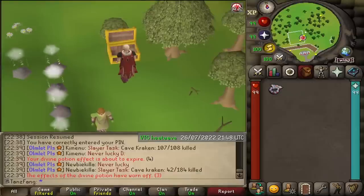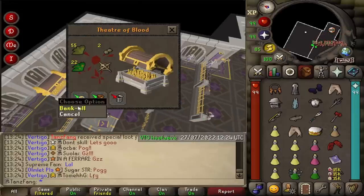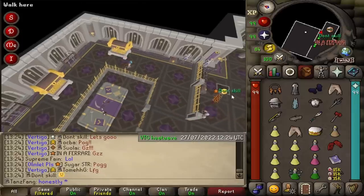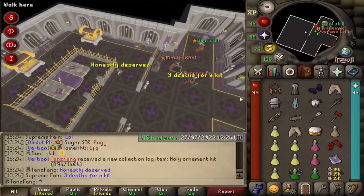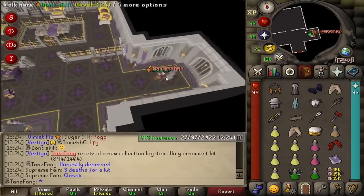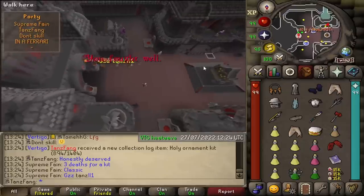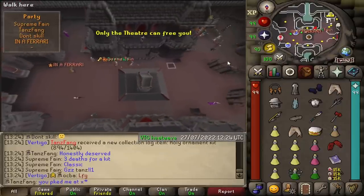I basically keep absolutely no points at Nightmare Zone, but this is the Tyrannical Ring finally imbued, so we can now grind Corp. This clip takes the trophy for my worst to date — I completely forgot to take a clip and was laughing too much, because this death involved three personal deaths and two in the team. I basically leeched the entire raid at hard mode ToV and got rewarded with a Holy Kit, very deserved on my behalf.